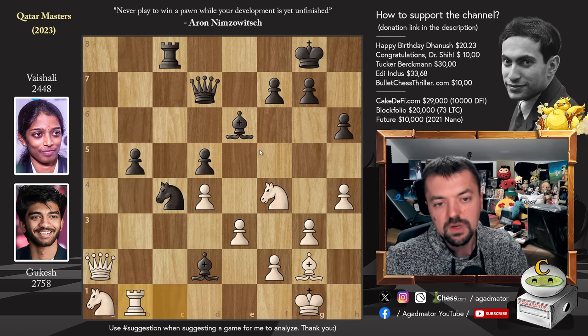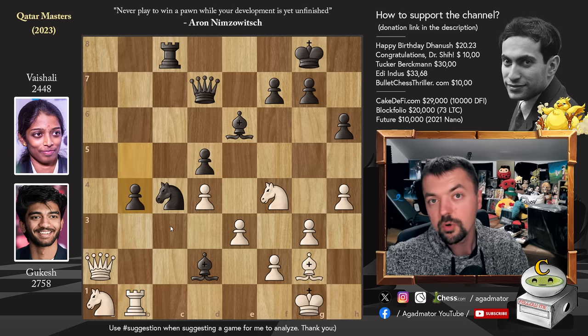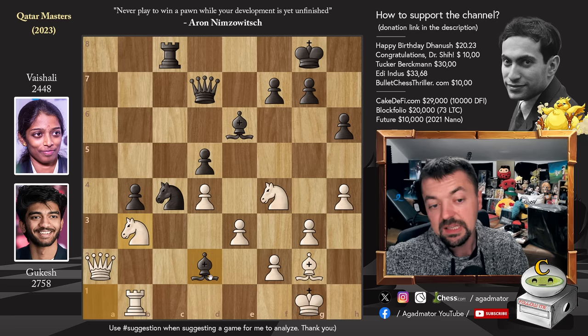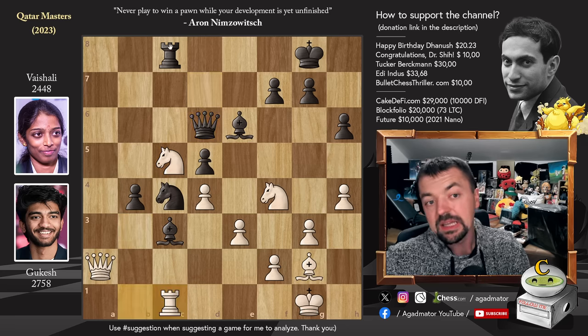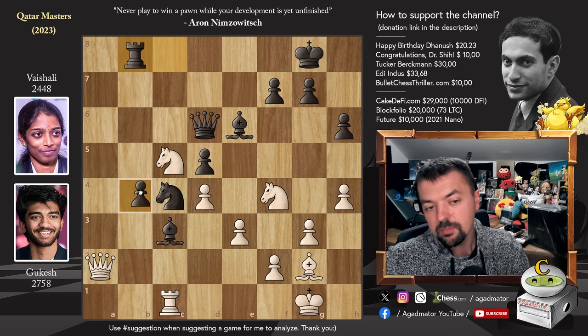But bishop to f5 was not played — Vaishali went for pawn to b4 right away. She does have nice control over the b2 square, and if she can cross the b3 square it will be very nice. So knight to b3, going after the bishop once again. And now bishop to c3. Knight to c5, attacking the queen. And just queen to d6. We have rook to c1. And now rook to b8, preparing to advance the pawn. For the moment the knight and queen are defending it, but the white pieces are kind of stuck and can't really move.